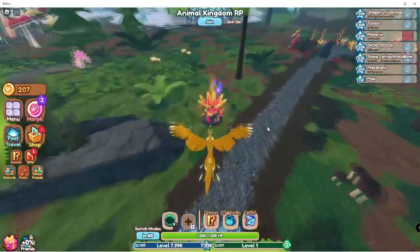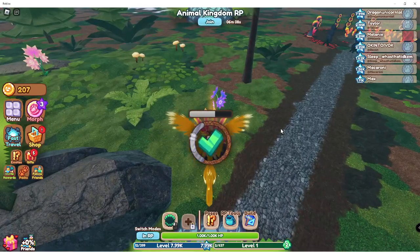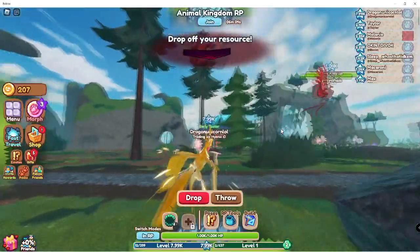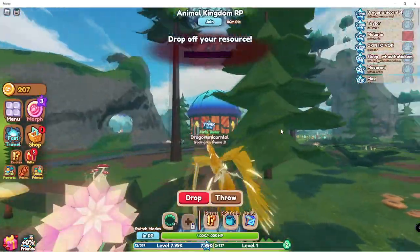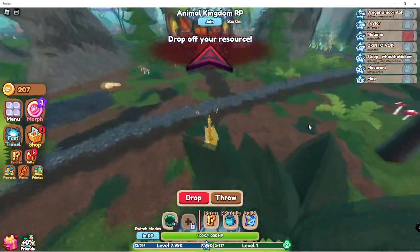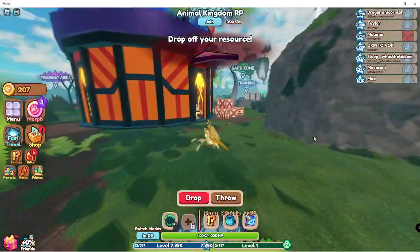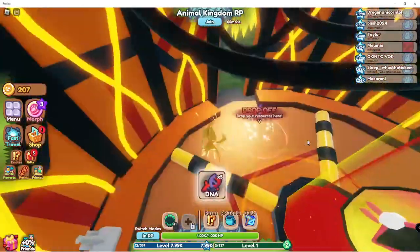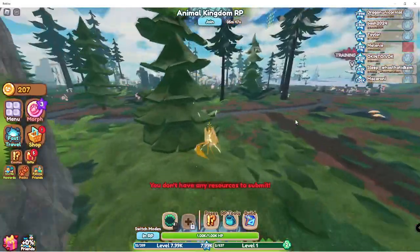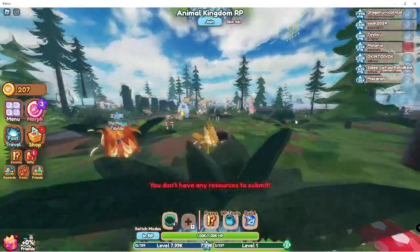I really like that I can fly too. What do I get? A feather. I wonder what the odds are to get the other things. I'm gonna stop flying — I just go so slow. I might change animals because I'm very slow as a phoenix and I don't want to upgrade the other stuff. Now I have 35. It's gonna take me so long to do it.